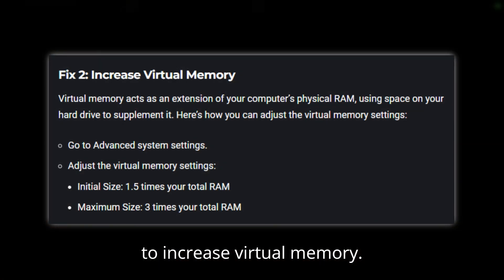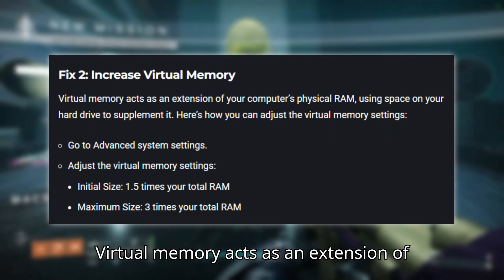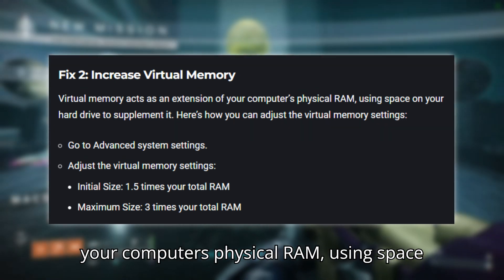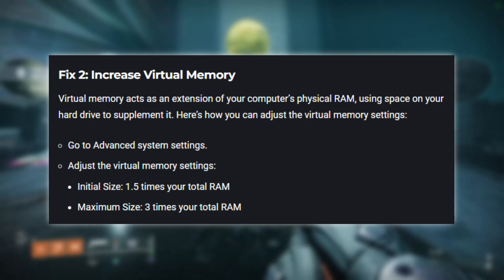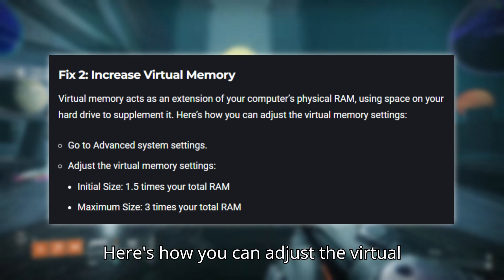Fix 2: Increase virtual memory. Virtual memory acts as an extension of your computer's physical RAM, using space on your hard drive to supplement it. Here's how you can adjust the virtual memory settings.